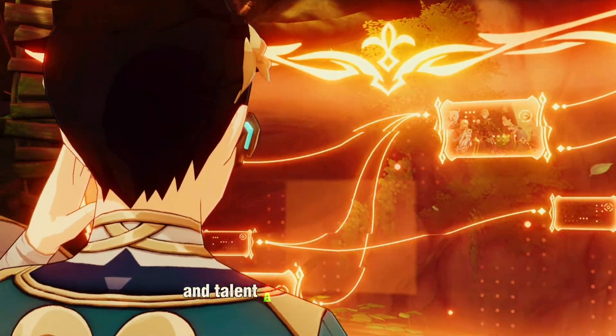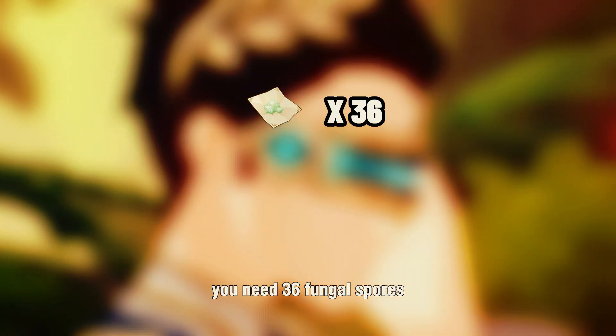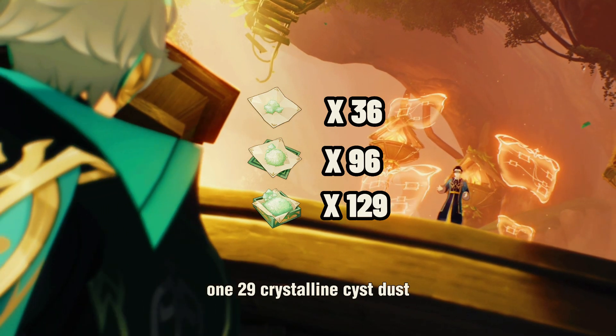Since both the Character and Talent Ascension materials are the same, you need 36 Fungal Spores, 96 Luminescent Pollen, and 129 Crystalline Cyst Dust.